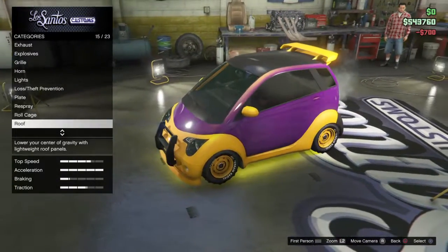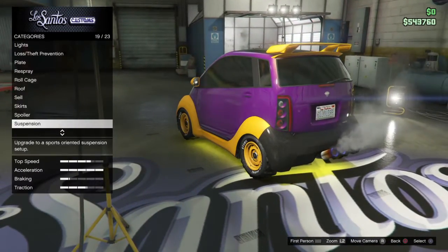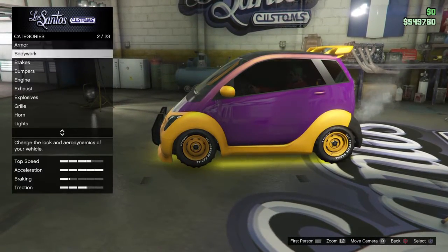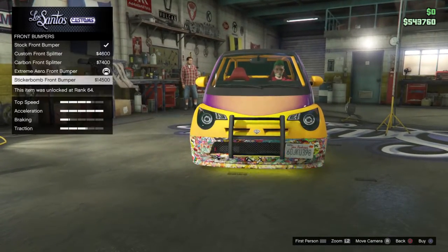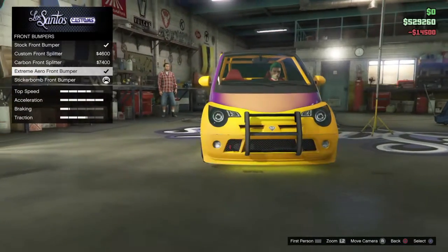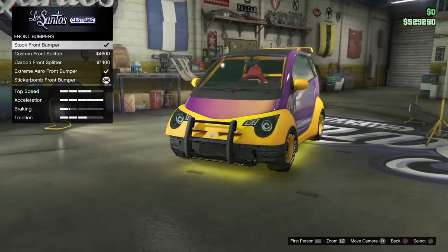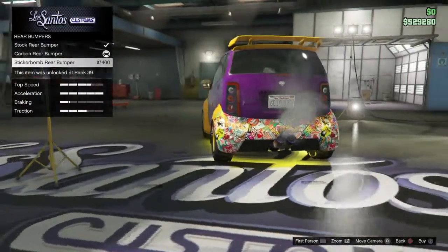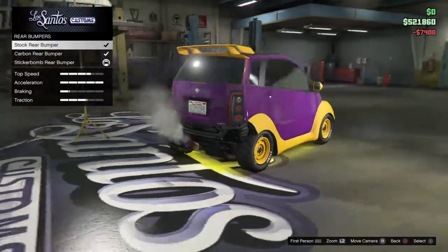Once you've got your Panto done up a little bit, you should have all your body kits on. Then go to bumpers, buy the sticker front bumper, and scroll right to the top to stock — it should disappear. Then click on stock for the rear bumper, do exactly the same, go right to the top, click on stock and it should disappear.